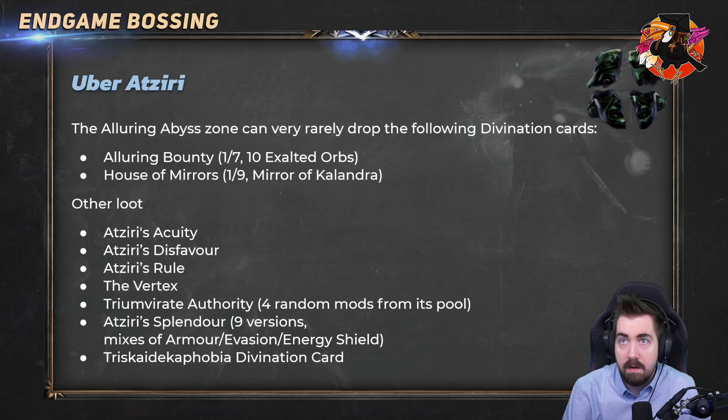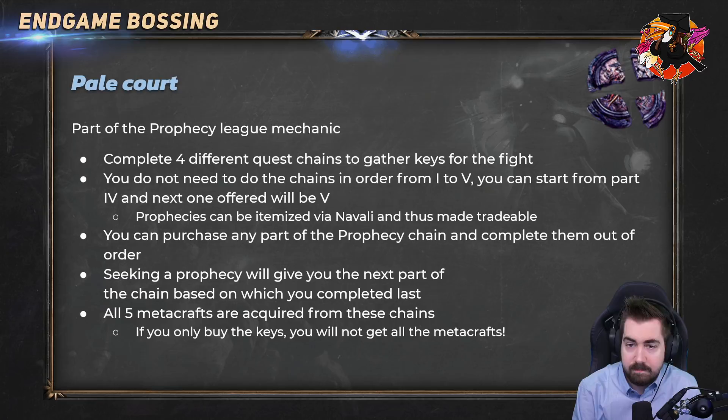Next, let's talk about the Pale Court — something a lot of people don't always know how to access. While going for the Pale Court you can unlock loads of crafting bench options, such as Cannot Roll Attack Mods, Prefixes Cannot Be Changed, and the final one being Multi-Mod. You have to complete four different quest chains to do this fight, like the Unbreathing Queen, and once you complete the fifth stage you get a craft recipe, fight a mini boss, and get a fragment from that mini boss.